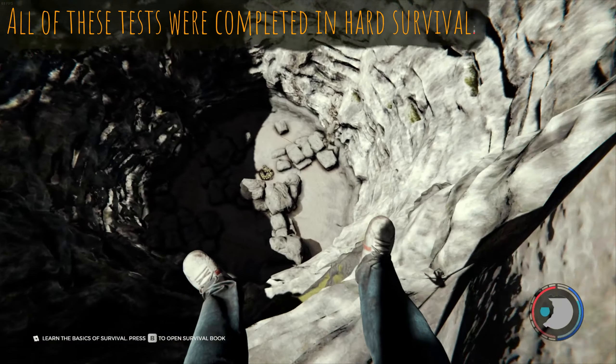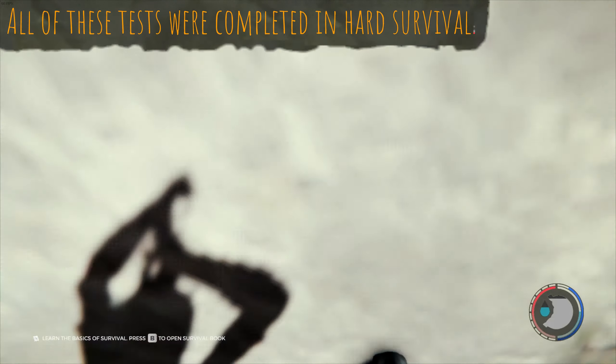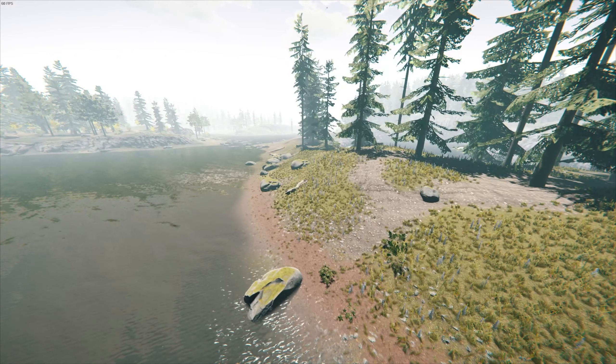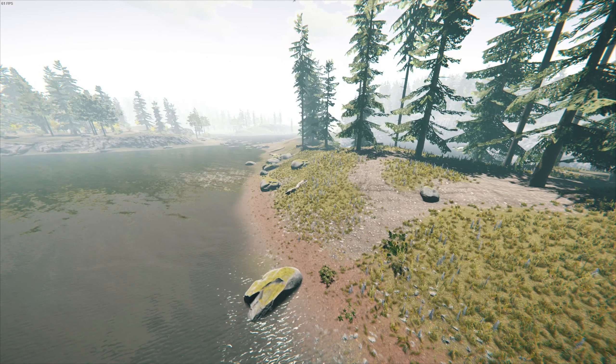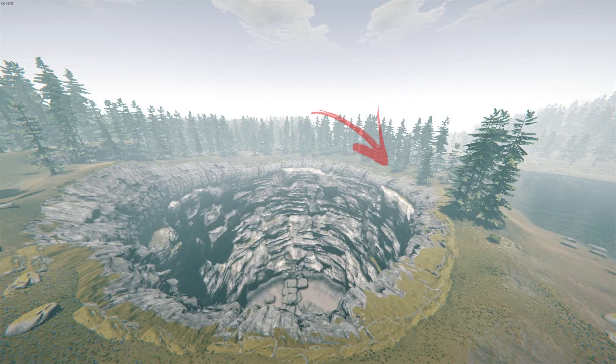Hello everybody and welcome back to another video. In this video I'll be showing you what's probably the easiest way to enter the sinkhole in the forest. I actually figured this out accidentally while setting up my stream settings for the forest, but I believe Farcats also mentioned this in one of his videos. This works from basically anywhere in the sinkhole.